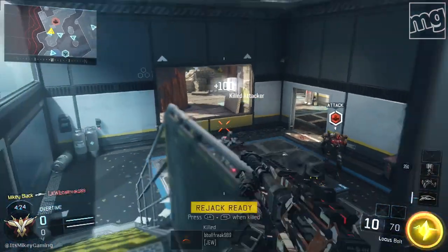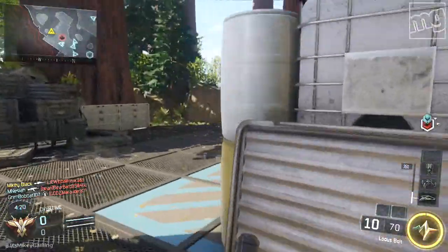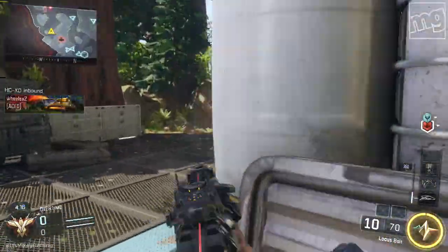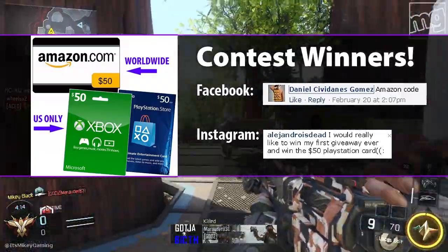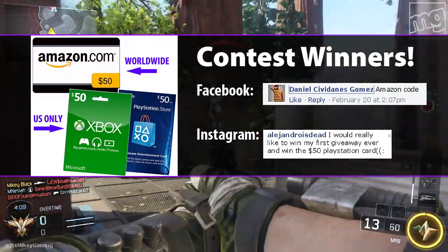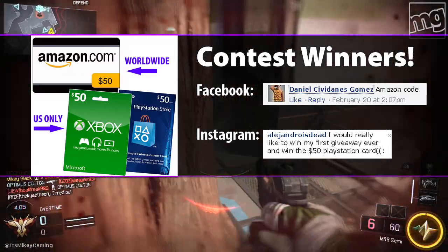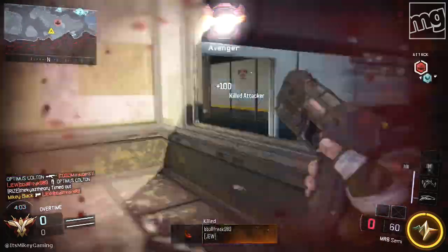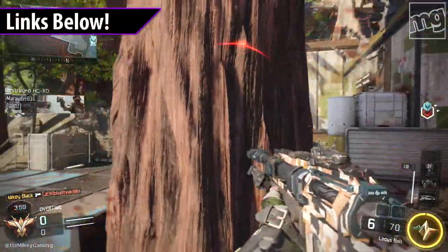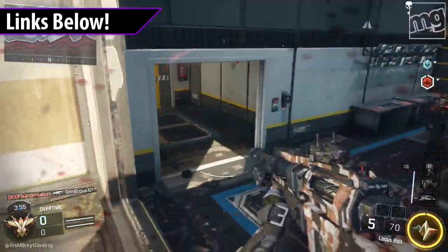Over the weekend we had a $50 gift card giveaway on Instagram and Facebook. The randomly chosen winner from Facebook is Daniel Gomez, who picks the Amazon code. For Instagram, it was Alejandro Is Dead, who picked the $50 PlayStation card. The next contest will probably be on my Twitter when we hit 600K, so follow me there for that. Links to all my social stuff are down below.